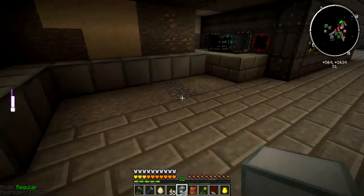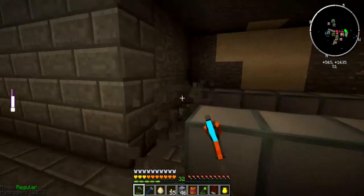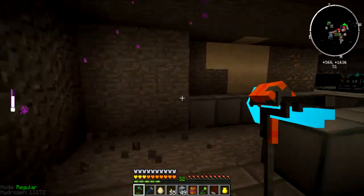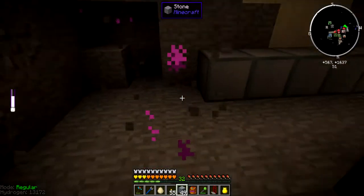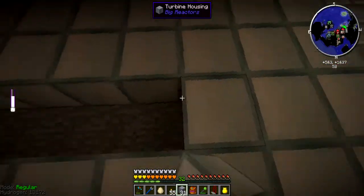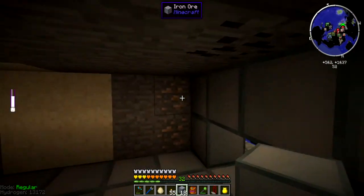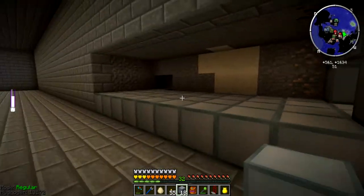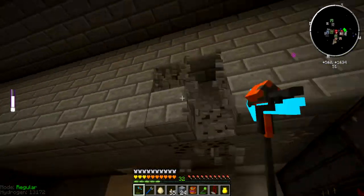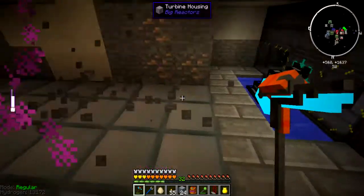So let's see — first of all I will need myself a bunch of these housings put down. One, two, three, four, five, six, seven — a bit more. I need it to be this big, I think. Also fill this in. Then right there. No, I don't think this will work actually — I believe the smallest one has to be a 5x5. So I need to make this thing actually even taller. Like I said, I'm learning as I'm going.